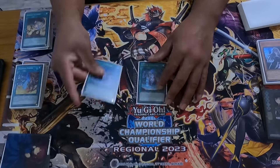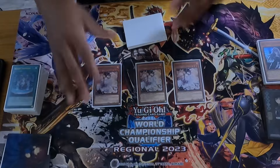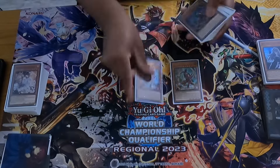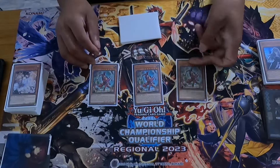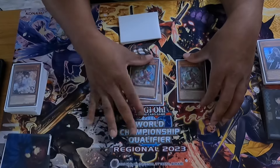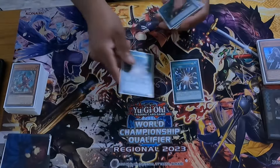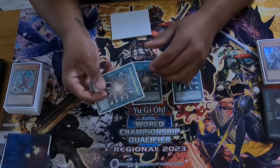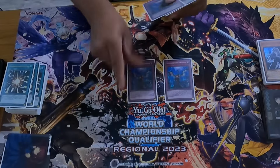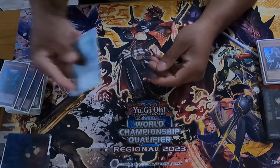Two Fountain — all standard. For non-engine: Ash is obligatory, play three Ash. I also run three Fenrir — Fenrir summons itself, replaces itself, puts an extra card in hand for discard fodder, and banishes cards face down. Three Super Poly for that non-targeting, non-destruction removal — you can't respond, which is always decent. Three Imperm, and one Called by the Grave.